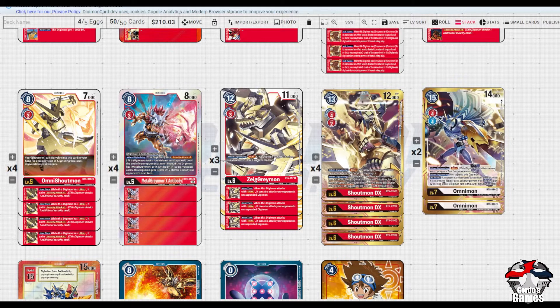The other effect - gaining Blitz when a Digimon comes up - sometimes comes up, but not very often from my testing. It was never the case that I'd passed turn to swing with Blitz from it. It always seemed I had the Omni Shout, went into Omni Shout X Ante, then into Zeig, into Shoutmon - both of which have Blitz already.